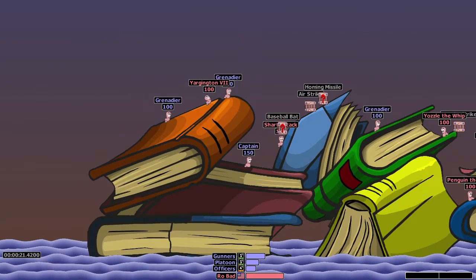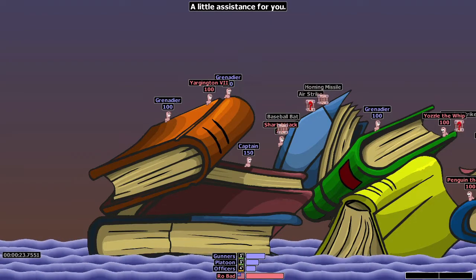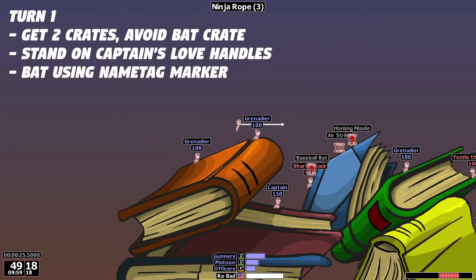The reason the baseball bat crate is important is because on turn one, we're going to bat the captain and bank him off that crate into the two grenadier worms to get a triple kill. So right away on turn one, you want to press F8 to select rope, do an up jump and shoot the rope at the height of your jump. We want to collect two crates, but make sure not to hit the baseball bat crate — if we collect that, we can't do this bat triple kill, so avoid that like the plague.